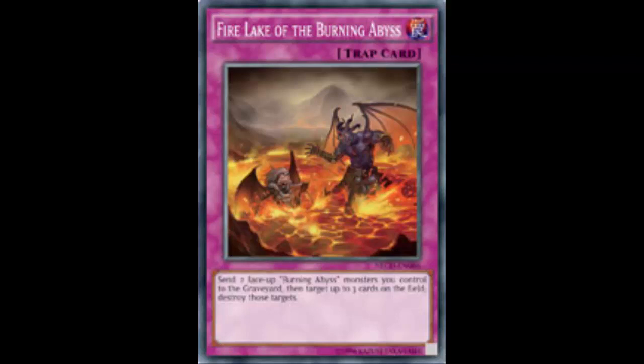The only thing I'm debating is how many copies to run. You can get it back with Dante — when you send to the graveyard you get a Burning Abyss card, so you just grab back Fire Lake and use it again later. I know Konami made it harder, but this can be set up with a one or two card combo. Tour Guide summons Graff or Cir from the deck, you make Dante, detach, that monster summons another Burning Abyss from the deck.